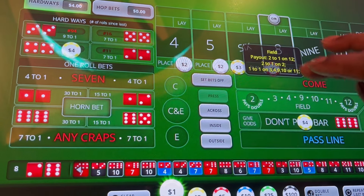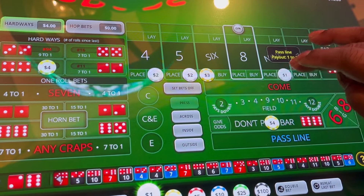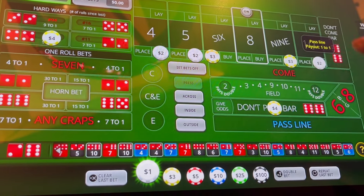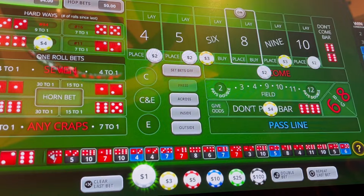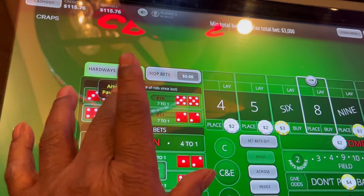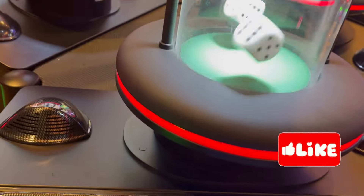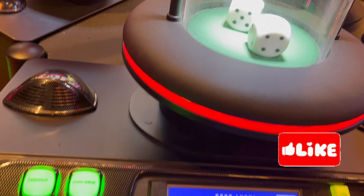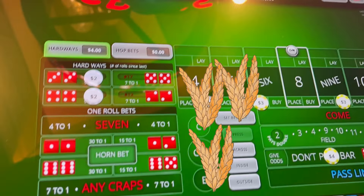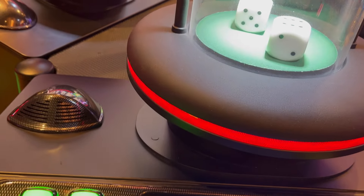We're going to say no odds, take that five down, and go three on the buy nine, two on the buy ten, and come back up on the two. We do have four dollars on the eight — we'll take the four down, go two and two. We're up to 22 dollars out there. Twelve — that paid double in the field, but we weren't on the field. Let's just come back up, take our two off. We're down to 110.